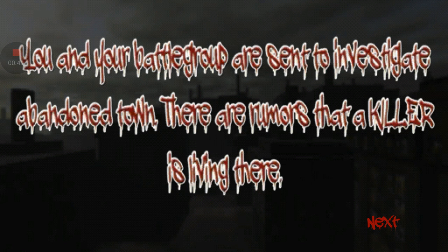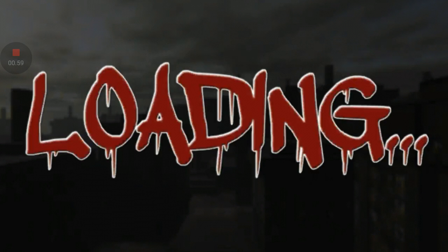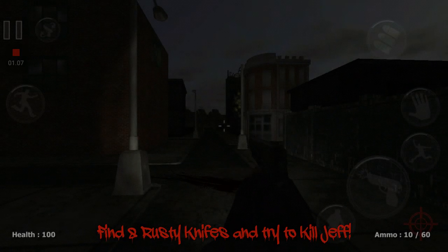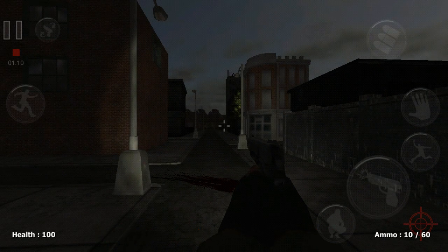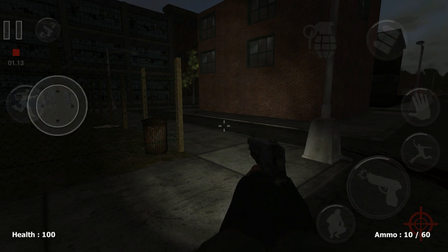You and your battle group are sent to investigate an abandoned town. There are rumors that the killer is living there. Find 8 of his rusty knives and try to kill him. 8 rusty knives — good thing that he's changed, unlike him with that fish knife again. Find 8 rusty knives and then we have to kill him as well.